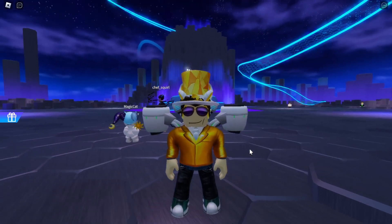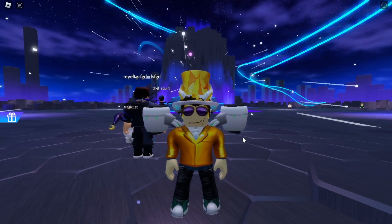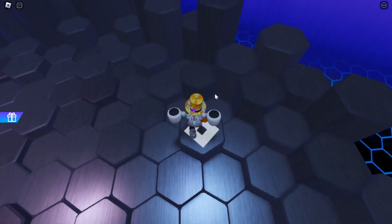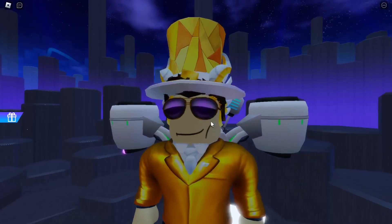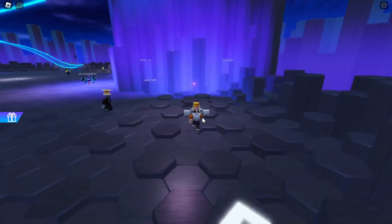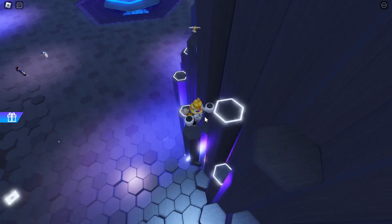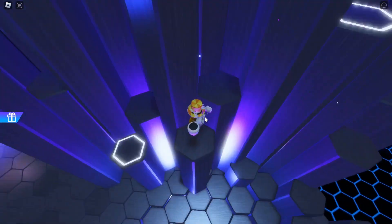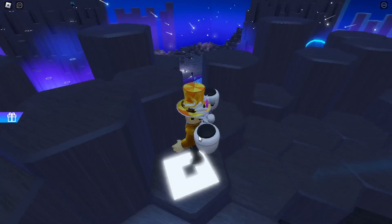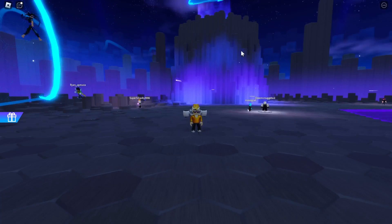After you get all those, you're gonna need to follow my steps carefully to get the next item. What you need to do is follow me over here, and when you see this Roblox logo you want to step on it — this is the first out of four Roblox logos. Next, come over here and jump on these hexagons to get up to the next Roblox logo. After you jump up here, you need to touch this Roblox logo right here, then head down.